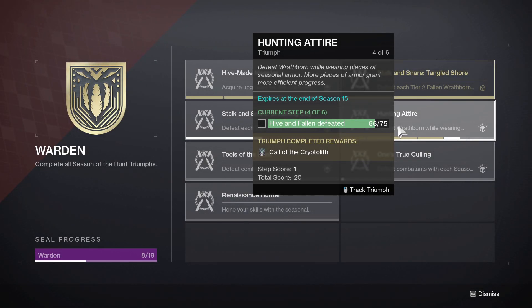The fourth Triumph is called Hunting Attire. You'll have to defeat Wrathborn while wearing pieces of seasonal armor. More pieces of armor grant more efficient progress.